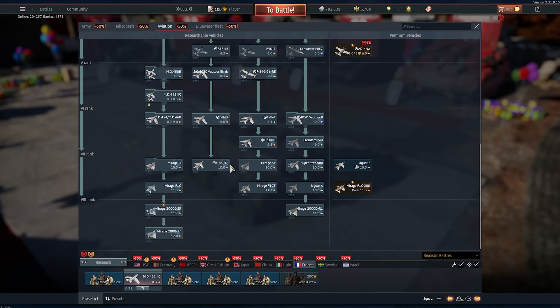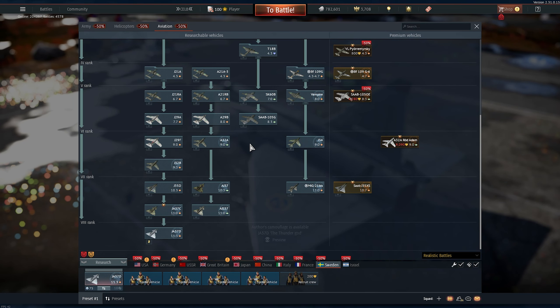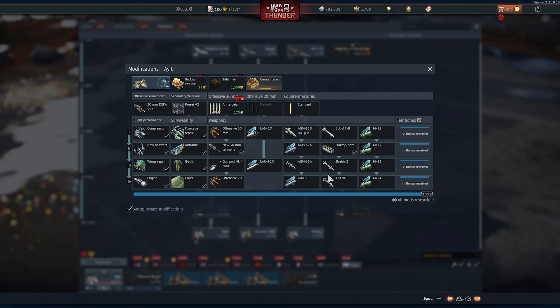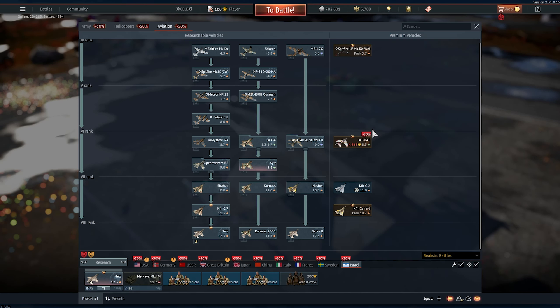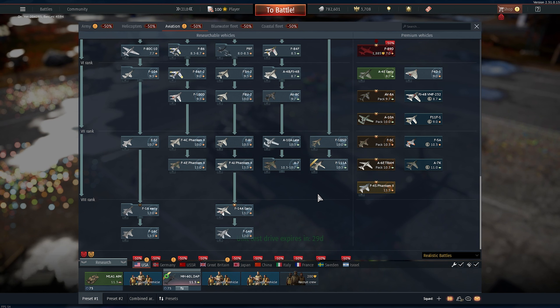These sales are the best time to buy everything you need. Silver lions are half price when you buy an aircraft or vehicle in general, and remember — talismans, backups, modifications, ammunition, everything like that is half price as well. Premiums are very interesting to buy too.